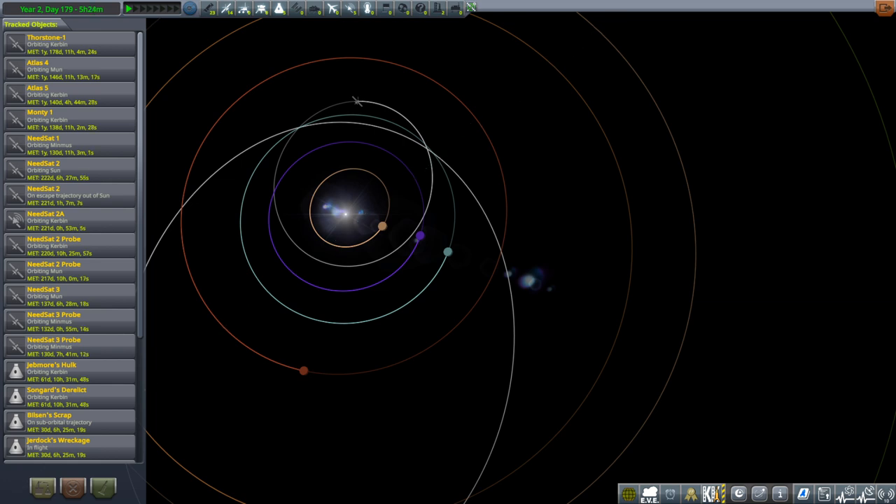Hello everyone and welcome back to my JNSQ series in Kerbal Space Program 1.7.3. In this episode I am looking at unlocking some new technologies, and I especially want antennae that can operate at Duna range. So I'm taking a look at the maximum distance between Kerbin and Duna, which is just the two altitudes added together — 38 plus 54, so 92 million kilometers. We want some buffer on that, so 100 million kilometers or more.